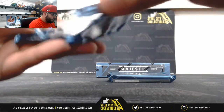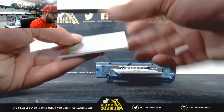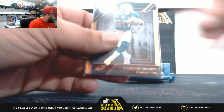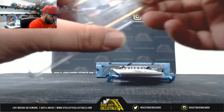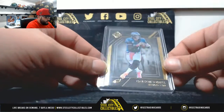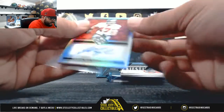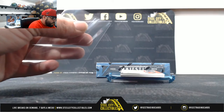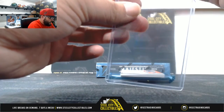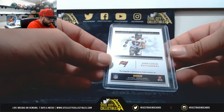Pack number one, here we go. Good luck, everybody. First, we have Carson Wentz, 21 of 50, going to Travis. Next, 15 of 25 — it's going to be John Lynch auto, going to Ashley.